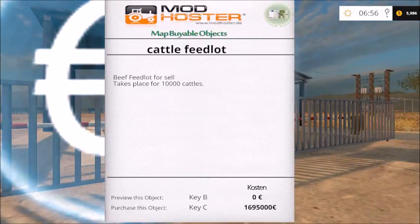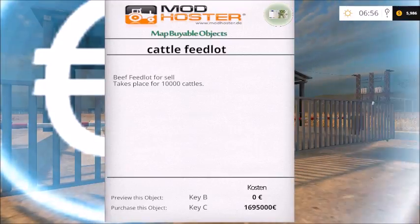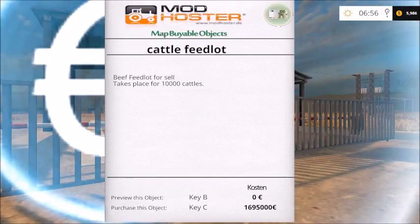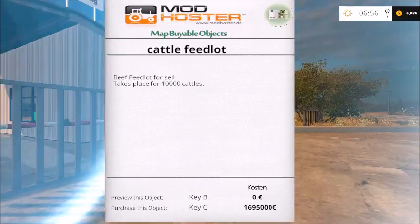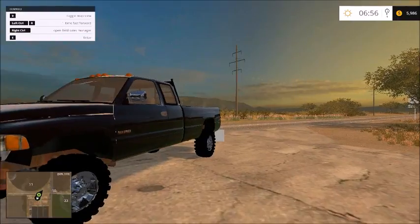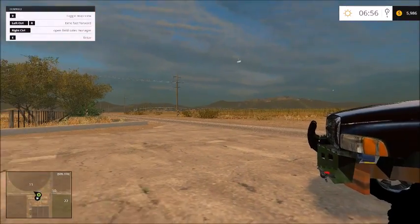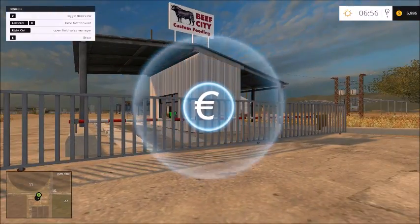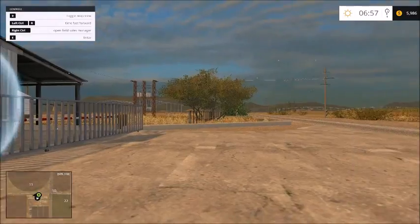I'd only want to put about a hundred in at a time, not ten thousand — Jesus. To purchase the feedlot it costs one million six hundred and ninety-five thousand dollars. I bet we can do pigs on our main farm instead. This feedlot doesn't have a house, which is actually fine.